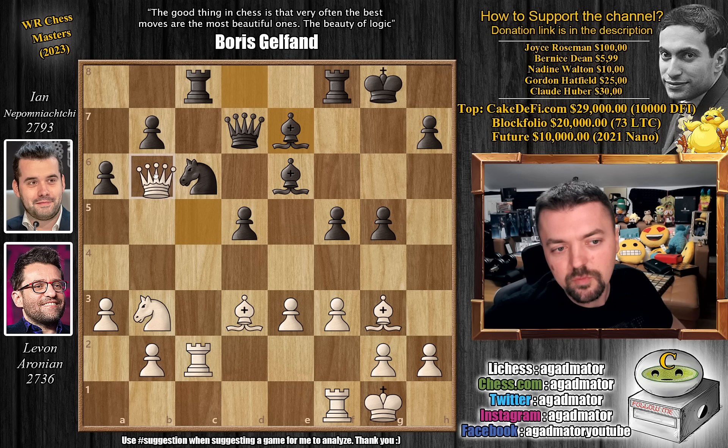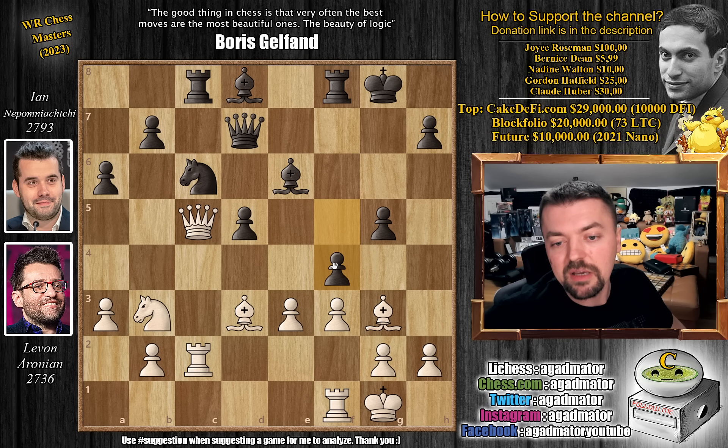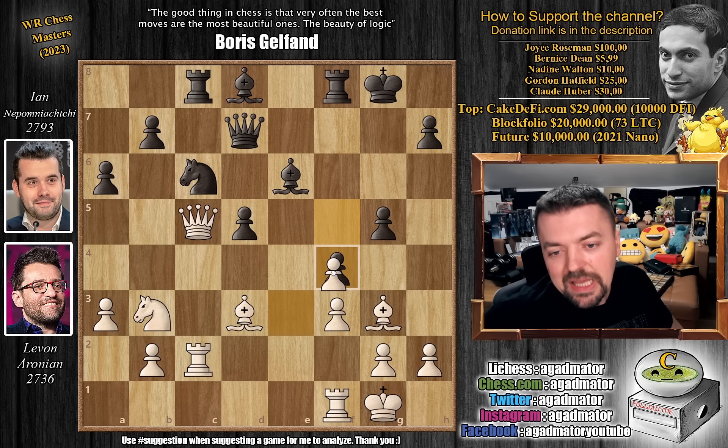This way Nepo probably gets closer to move 40 — he wants to reach time control and be granted additional time. But also sometimes players will just do this: they repeat moves without actually having hopes of repeating the position, just to get into your head. It's sort of a Russian school of chess thing. So e captures on f4, g captures on f4, bishop to f2.